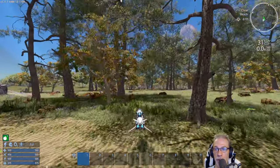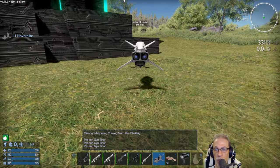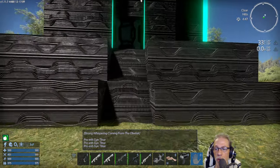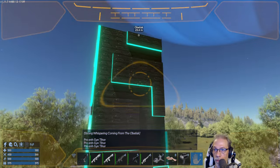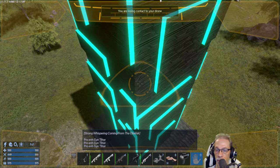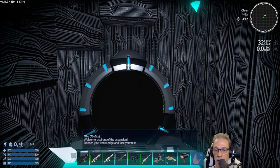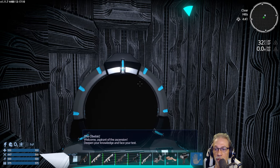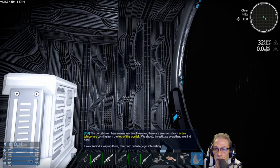The obelisk is right around the corner, over there. There's strong whispering coming from the obelisk. Not much to see — turn on the light. The obelisk says: 'Welcome, Aspirant of the Ascension. Deepen your knowledge and face your test.' The portal down here seems inactive. However, there are emissions from active teleporters coming from the top of this obelisk. We should investigate everything we find here. If we can find a way up there, this could definitely get interesting.